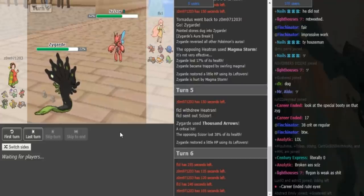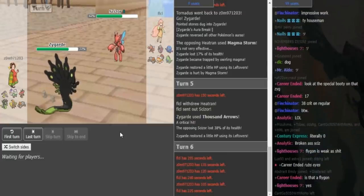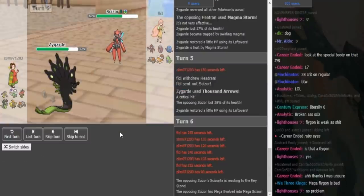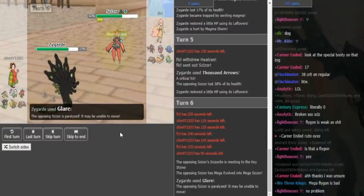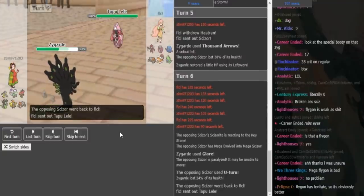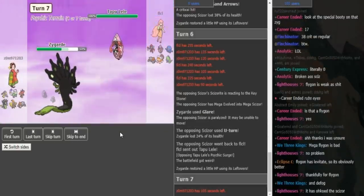Scizor is not in Mega form and can eat this up super well, which means the Zygarde probably doesn't have attack investment at all. Subcoil, Glare — I think it doesn't run much attack usually, but this probably doesn't run any. So he just goes for Glare, trying to get some hacks, and FLCL gets the U-turn into Lele, knowing that Lele outspeeds the Zygarde because it's a bulky Zygarde.